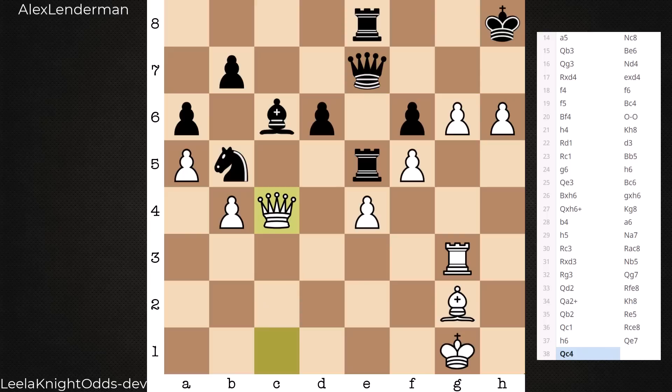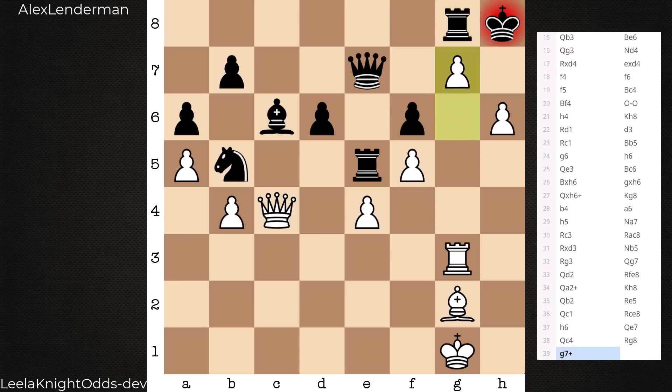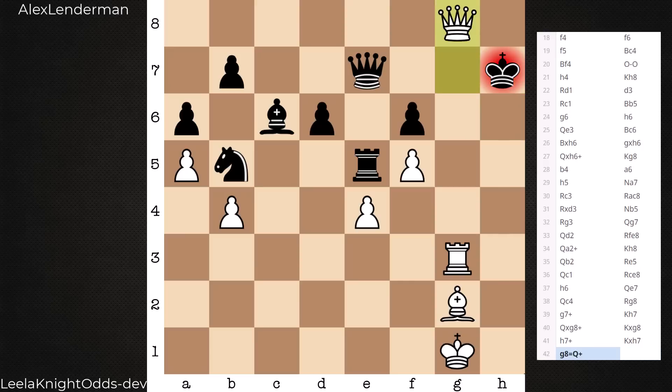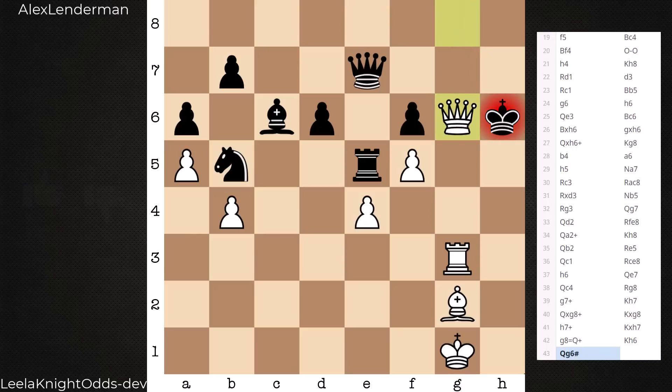From here it's the doubling on the e-file, h6, queen e7, and after queen c4 Lenderman — under five minutes at this stage — blunders. Maybe a capture on e4 or d5 was correct; the computer says you could play d5 here. A big blunder is made with rook to g8. The problem with taking on e4 is that white could push the pawns and get a new queen. Lenderman's idea with rook to g8 was to try and blockade, but he missed a huge tactical sequence. Leela plays g7 with check, and after king h7, a queen sacrifice with h7 check, king takes, new queen appears, and after king h6 it's straight to mate in 43 moves.